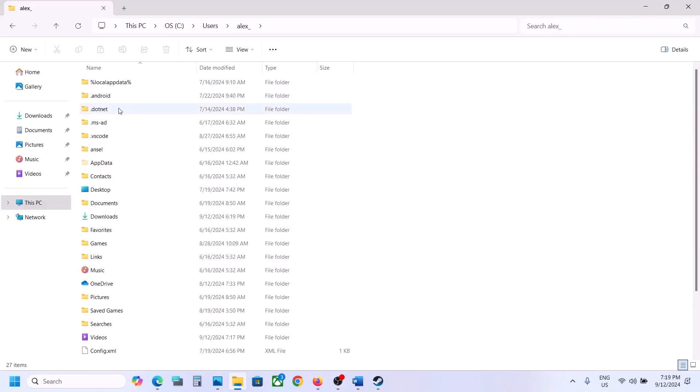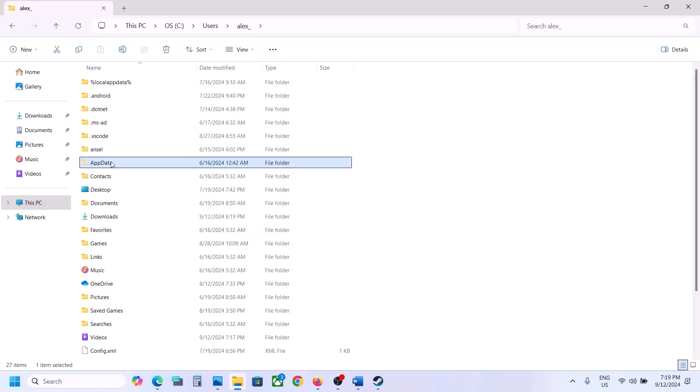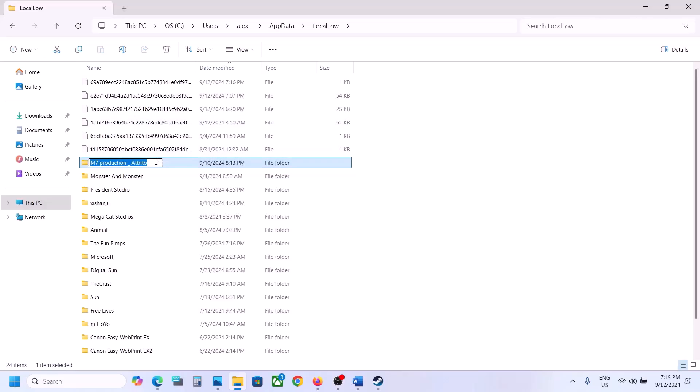Open your username folder, then open the AppData folder. If you don't see it, go to the View tab at the top, select Show, then Hidden Items. Open AppData, open Local Low, and here you can see the game save folder — in this case 'm7 production underscore atrito'.